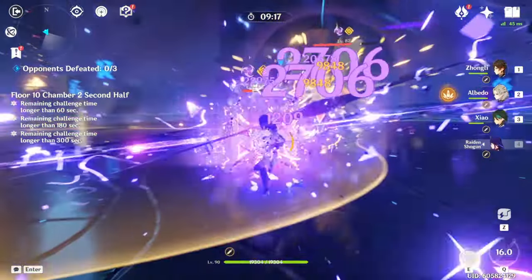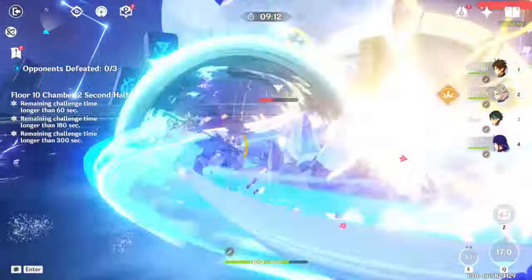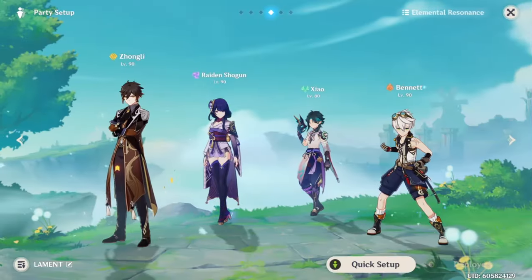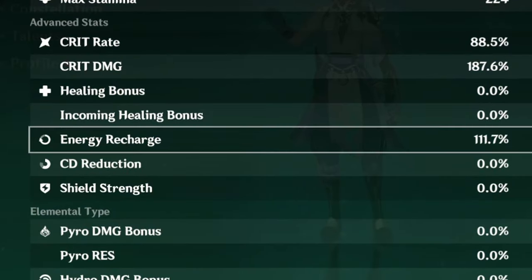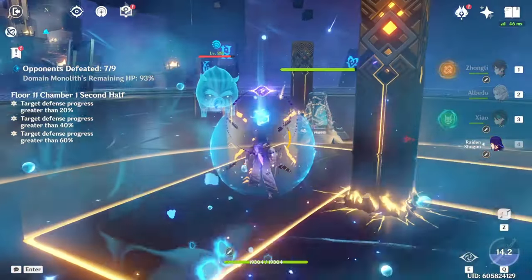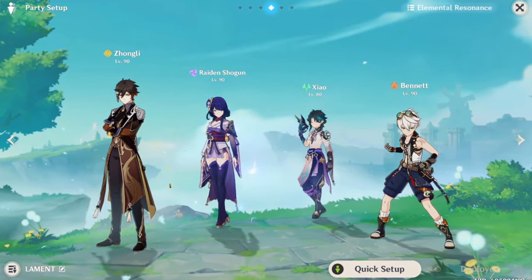Another cool option is a dual carry team. You usually run this with a carry that has a high energy cost burst and relies on it for damage — someone like Eula, or in this case Xiao. My Xiao only has 111% energy recharge, which normally wouldn't be enough, but Raiden helps make up for that lack of ER. This extends your rotations, but the damage Raiden provides plus the energy she generates makes up for it.